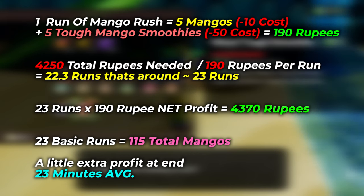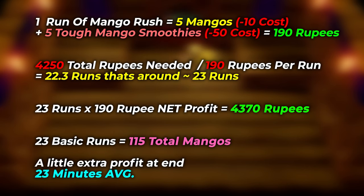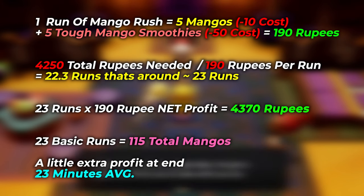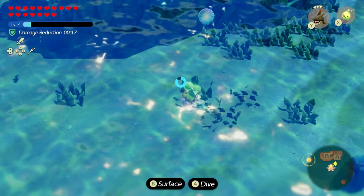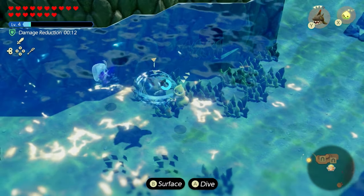Twenty-three runs times 190 rupees gives you a net profit of 4,370 rupees. That means 23 basic runs gives you 115 total mangoes in about 23 minutes. To put it simply: 23 runs, 115 total mangoes, 23 minutes. To go along with your 115 mangoes, you're going to need 115 of another material.